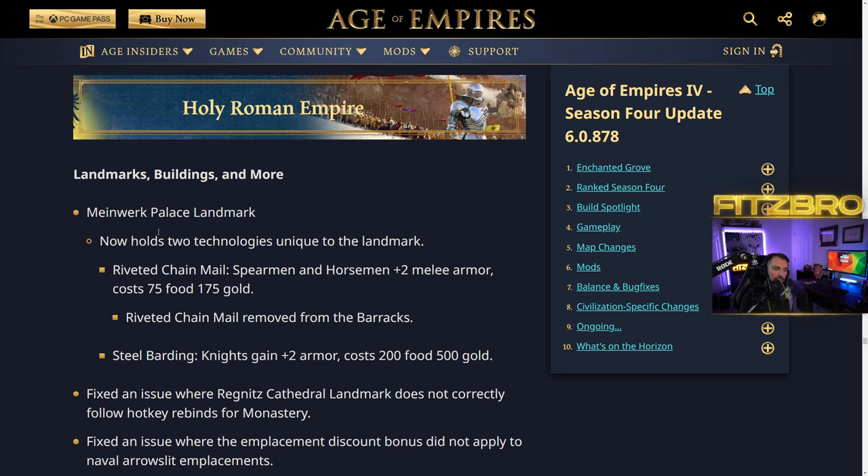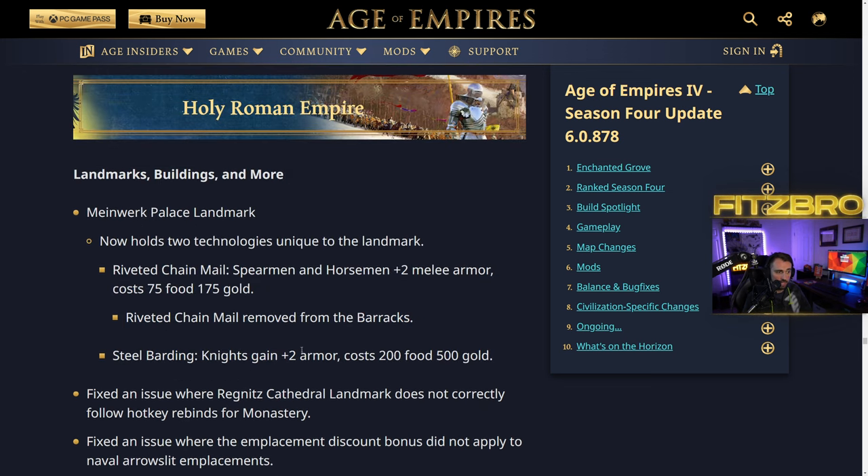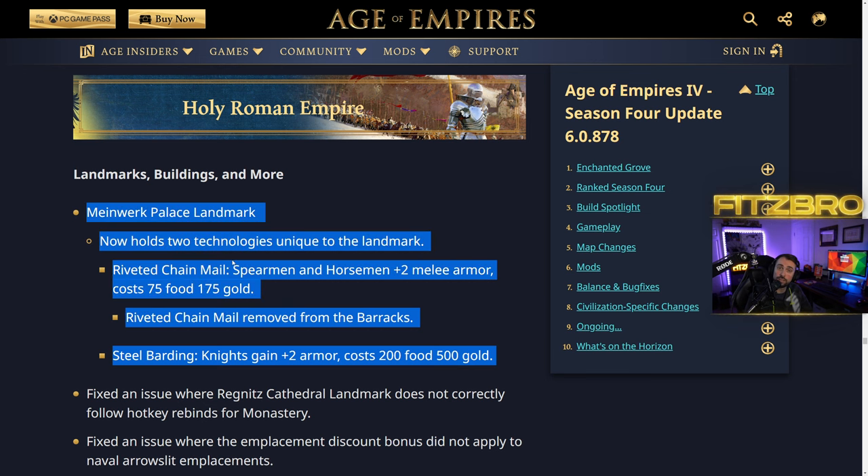Holy Roman Empire: the Minework Palace now has two unique technologies. Riveted Chain Mail gives spearmen and horsemen plus 2 melee armor for 75 food and 175 gold — available in Age 2, which is incredible. Steel Barding gives knights plus 2 armor for 200 food and 500 gold. Riveted Chain Mail has been removed from the barracks. These are some pretty big armor buffs coming to HRE.